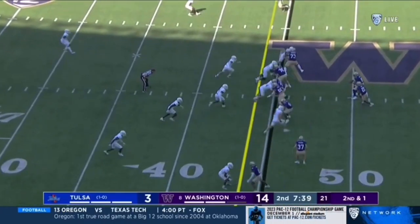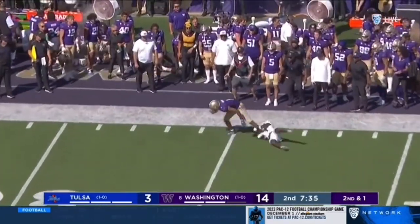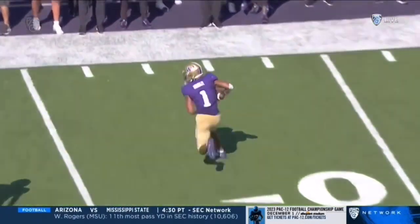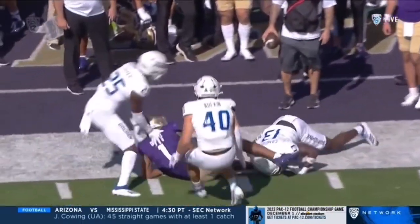Out in their backfield here in week two. Penix — perfect. Odunze could not get away from the ankle tackle. Jumping to Marco Jones, a transfer from OK State — out route, which you rarely see even in the NFL. I mean, this route is kind of...